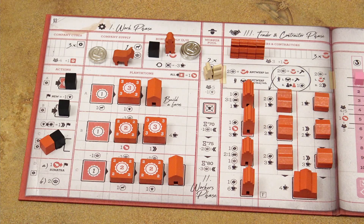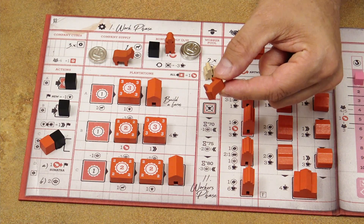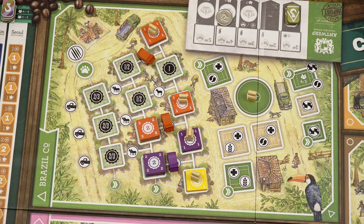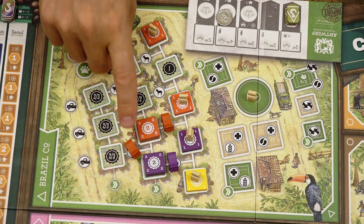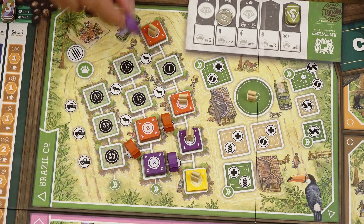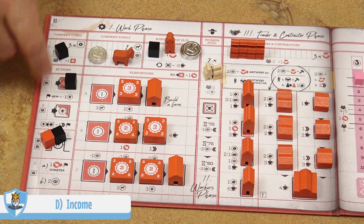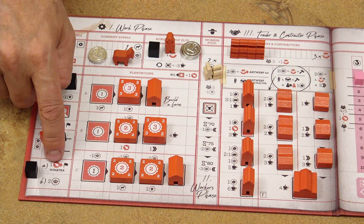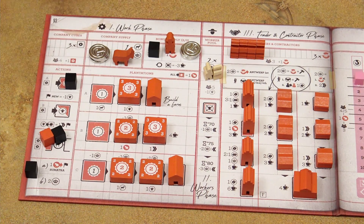To take the third action — breed a donkey — you place two cubes in this action space. Take one donkey from the general supply (not your company supply) and place it in any cooperative on the link above one of your plantations. You can only place donkeys on empty links, so placing one could block another player from adding a third-row plantation. For the fourth action, place one cube and choose either: add one civet cat to the Sumatra cooperative, or gain two coins from the general supply into your company supply.